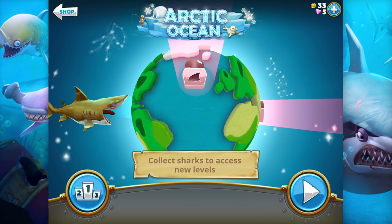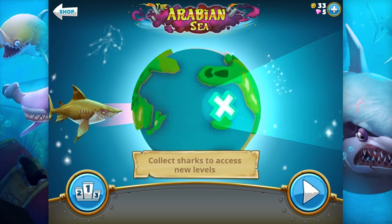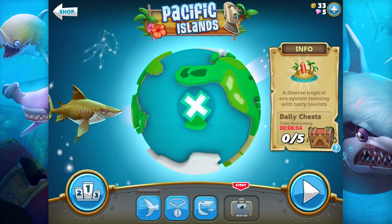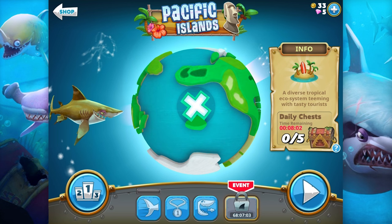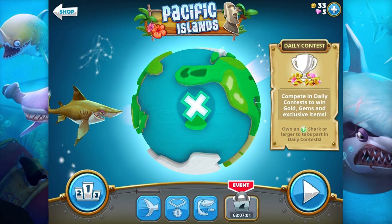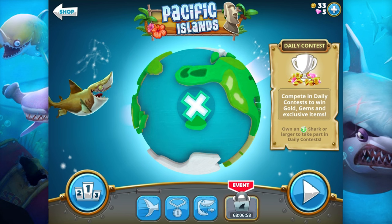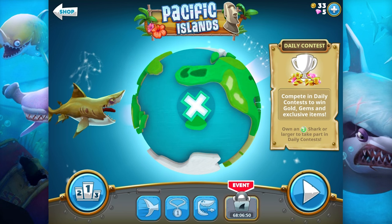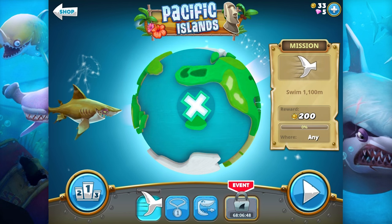Pacific Islands — collect sharks to access new levels. I think Pacific Islands is the only level we have available right now. Oh, there's an event going on — daily contests! Compete in daily contests to win gold, gems and exclusive items. We only have an extra small shark, so we need a small shark or larger to take part.